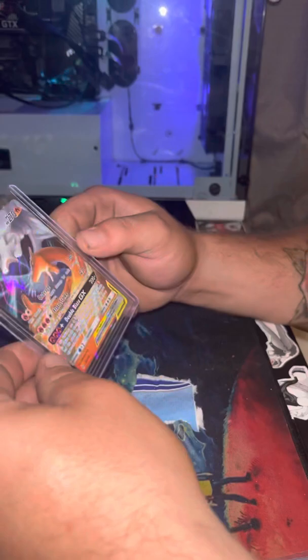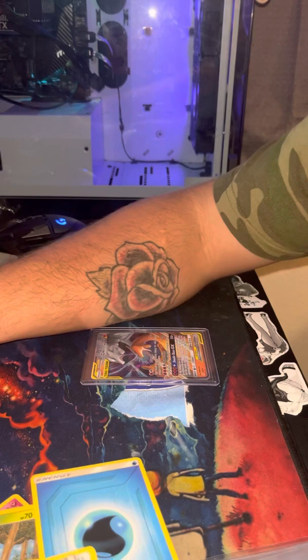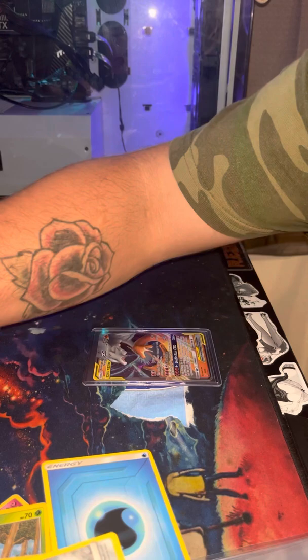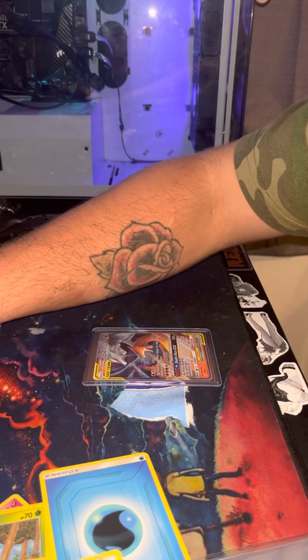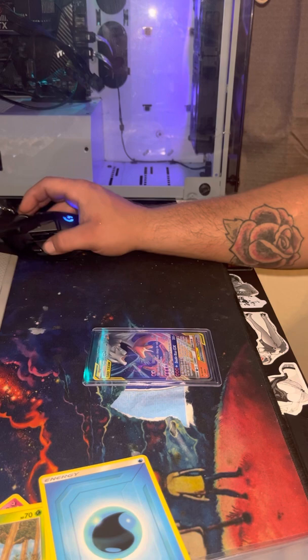You know what, let's see how much this card is — I want to show you guys. Let's see how much this card is. PSA 18 — Reshiram and Charizard GX. Ungraded 12 bucks, and PSA 8 $45. Not bad. Not bad. Wow guys, that pack really came in and hit clutch.